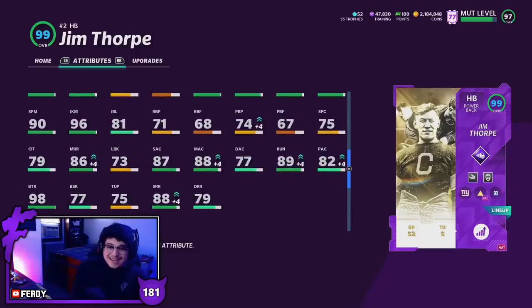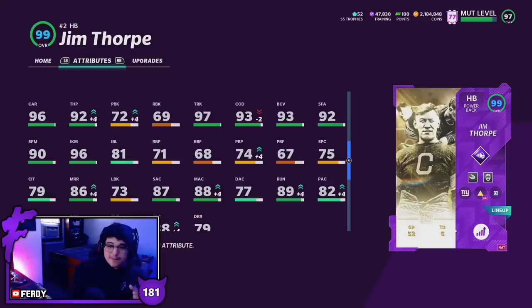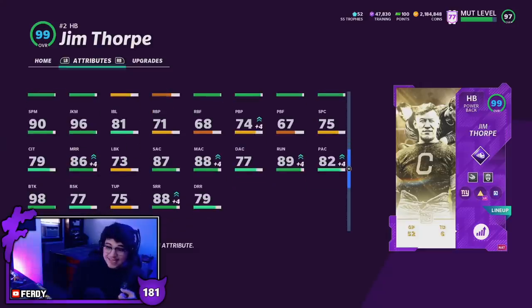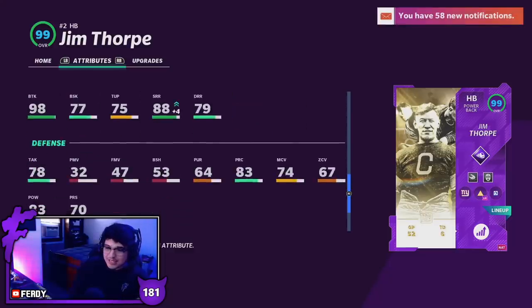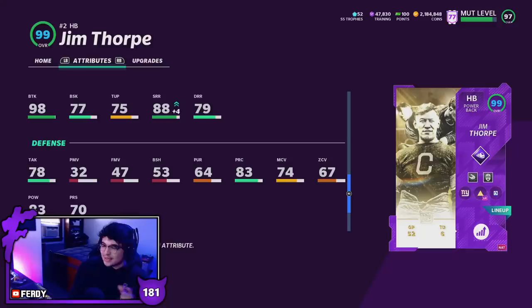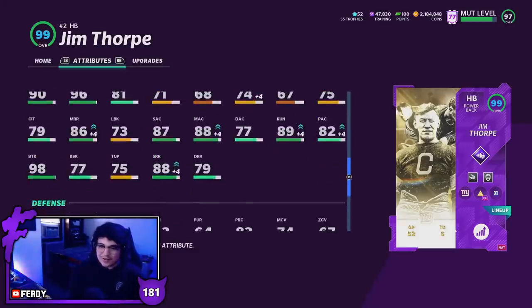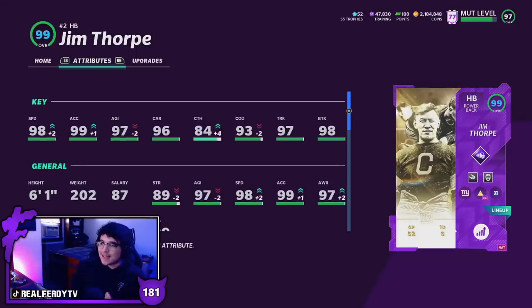He's got a 96 juke move, 90 spin, and 81 impact block — this dude can legitimately play fullback as well. Stiff arm is at 92. He's also got 92 throw power if you want to burn people in the wildcat, with 87 short, 88 mid, and 89 throw on the run. He's actually also a cornerback as his alternate card, with 74 man and 67 zone coverage, plus 83 hit power. Jim Thorpe can literally do it all.